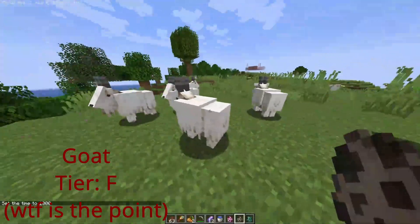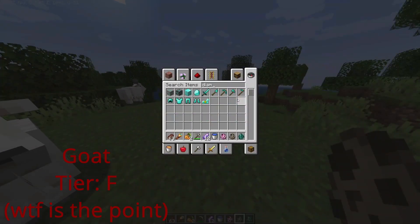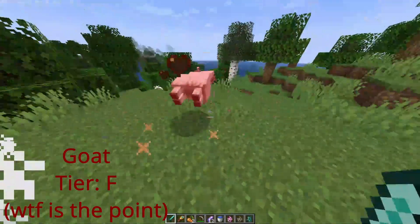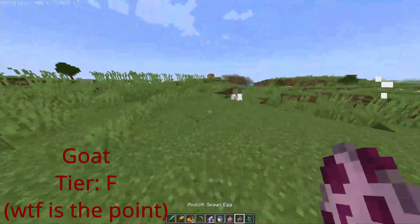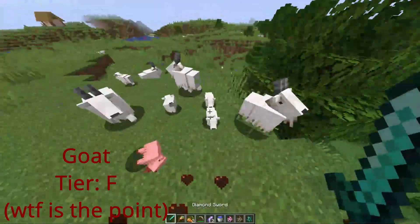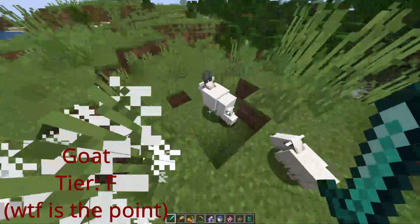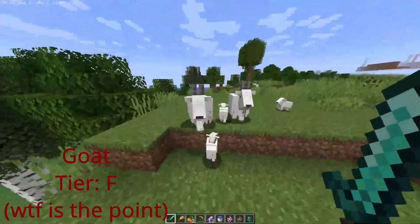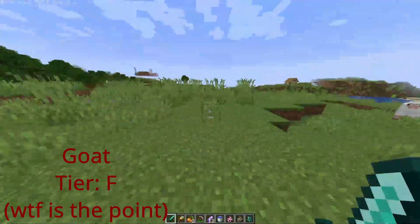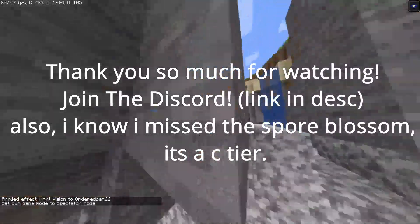Goats are pretty useless — they don't drop anything except a bit of experience, they're rare and only found in mountain biomes, and they're actually programmed to push you off cliffs to your death. We could have had frogs or chests in boats instead, but luckily those are still coming in a future update.